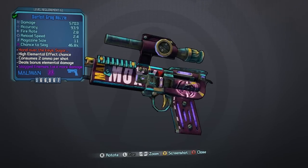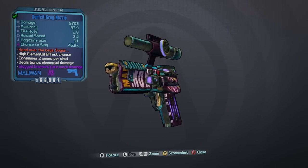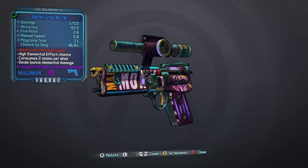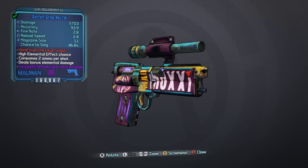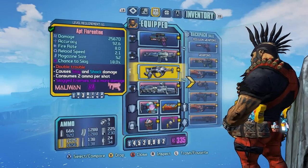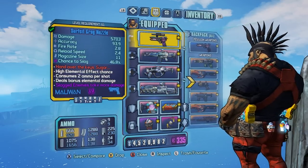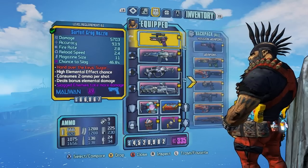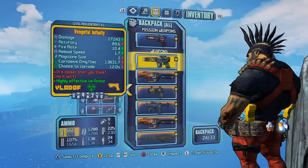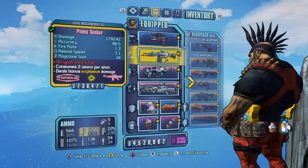The other interesting thing about this gun is that it heals you for 65% of the damage you deal to an enemy. So if you deal 100,000 damage, you get 65,000 health back from just that one hit. In Ultimate Vault Hunter mode, most guns deal around 100,000 damage or higher, so you'll pretty much be gaining health non-stop. And if you dual wield it with the Infinity, you'll become an invincible, undying god of Borderlands 2.